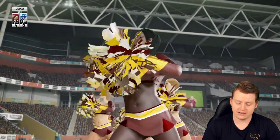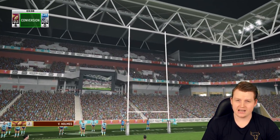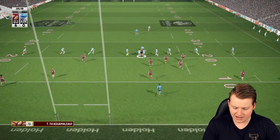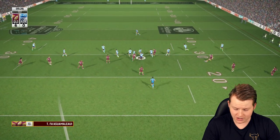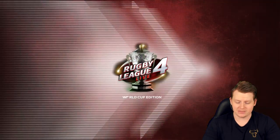New South Wales have felt the full brunt of that. Who'd have thought Queensland would strike first? We have Valentine Holmes sending it over — it is 6-0 to Queensland. I can't believe I'm actually saying that. Queensland looking to get out of their own end just after the kick-off and it's Tino again! He's just scored a try and now he's breaking tackles. He's so good in this game, and he wins a penalty too. What are New South Wales doing?